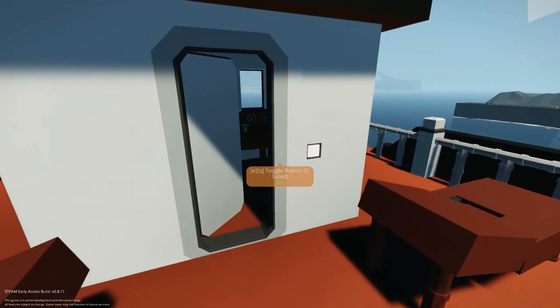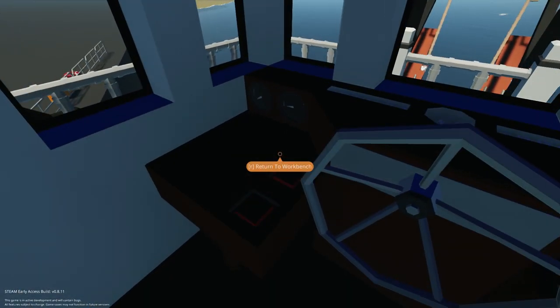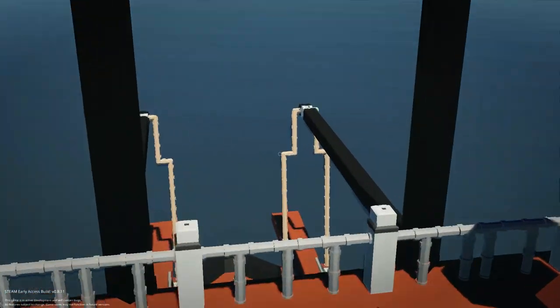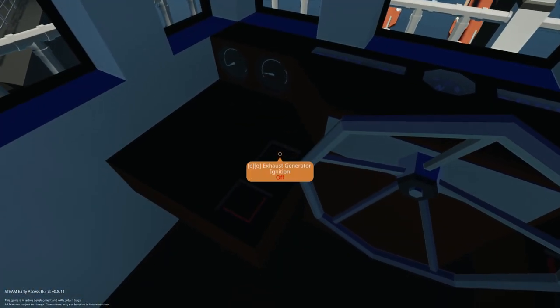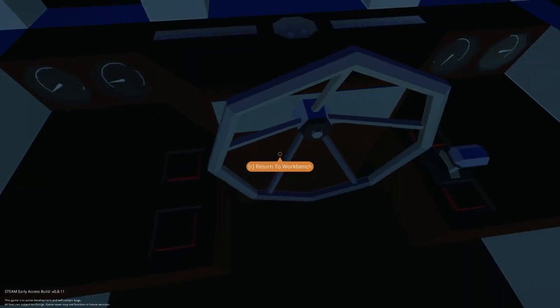Now comes the part where we see if the updates have broken this boat. Let's lower the boarding ramps and check them out. There they go — they're down. Very cool. Let's go back inside and raise them because we're going to get going. Exhaust, generator, ignition. And throttle — seems pretty straightforward.